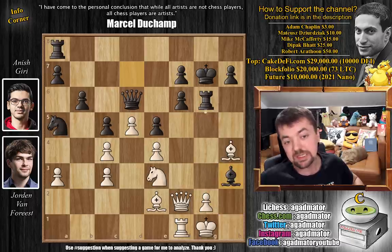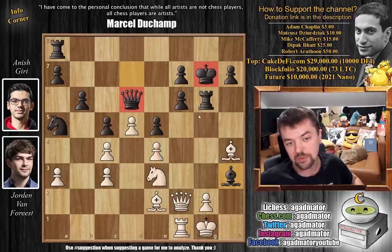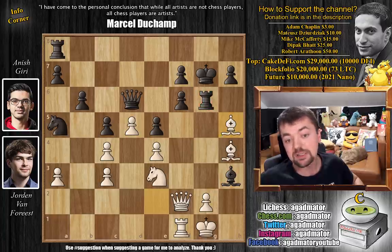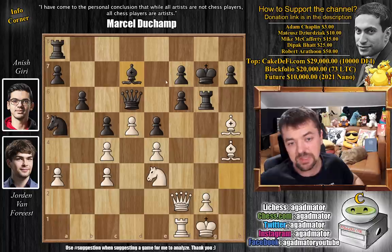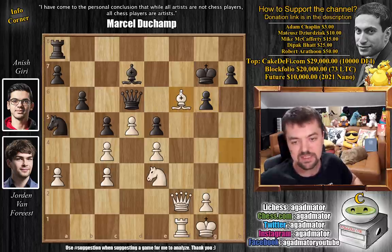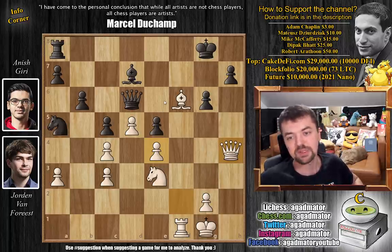Bishop back to d7 was played - you can't move the rook because the only square for the rook is h6, and then we just capture the bishop for free. So we capture the rook: bishop captures on g6, f captures. And now bishop captures on f6 with check. King to g8, and queen to h4. You want to play queen to g5, pick up the d5 pawn, and then you will have two connected passed pawns in the center. Rook to f8 - Anish finally brings this rook into the game.